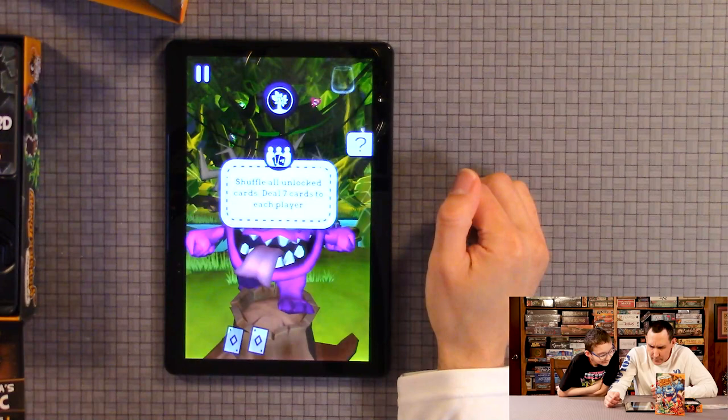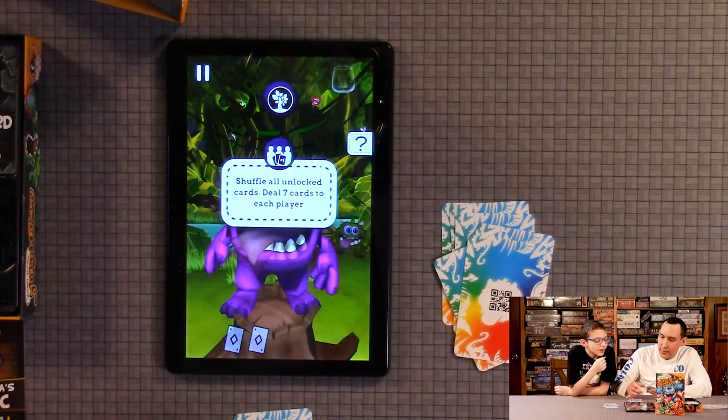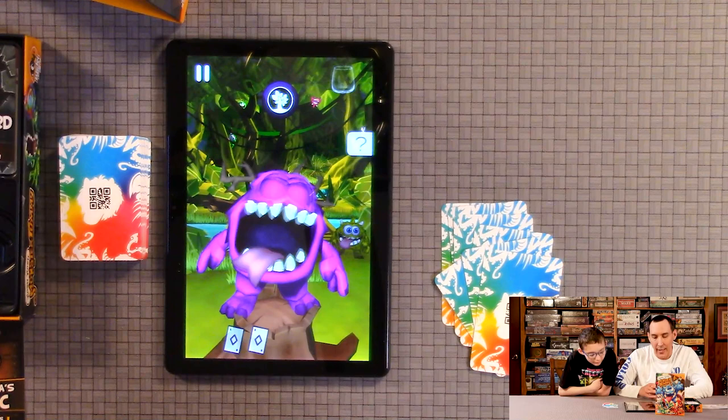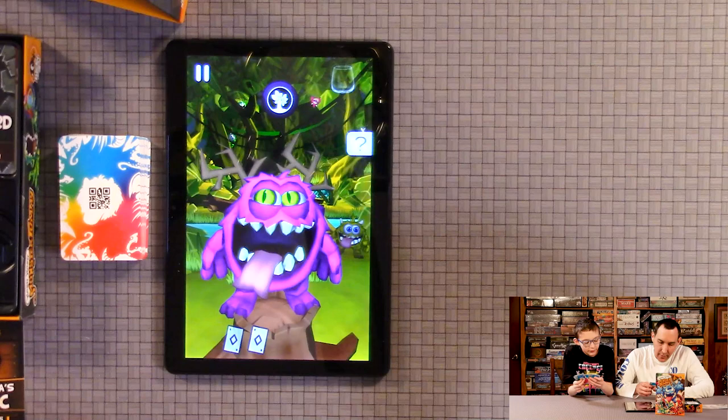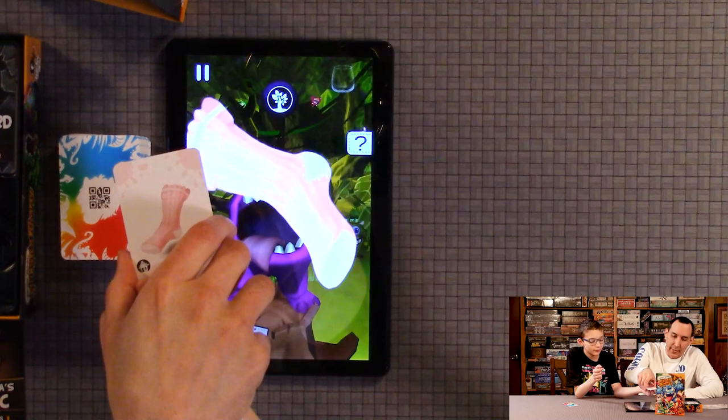I already shuffled. It tells you to give each player seven cards. You don't need to read the manual because the game tells you everything — when to draw cards and everything. There's no turn order, so you don't have to cover it — that's why it hasn't been scanning. You also don't want to cross-talk.